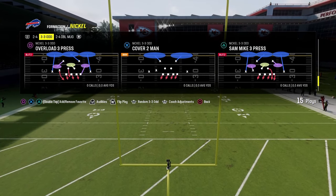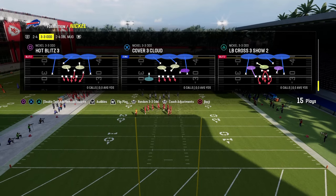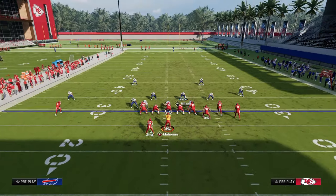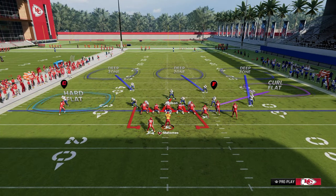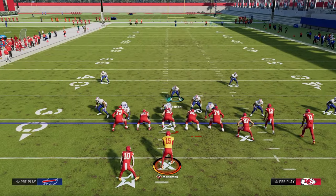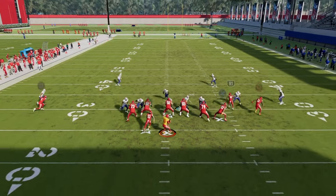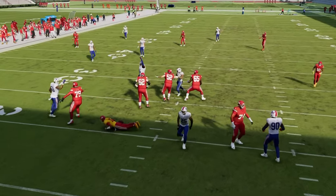The first blitz we're going over is the Nickel 3-3-5 Odd. You're going to flip the formation, which means you need to have auto flip off. All you're going to do is blitz your linebackers, QB contain, show blitz, and then move this guy right about here. If you move him too far, his blitz angle will change. We're creating a crossfire blitz, and you're going to stand as close to the defensive tackle as possible — this will scream right up the A-gap pretty much every single time.